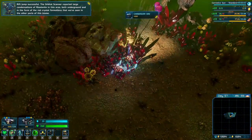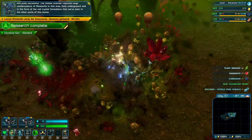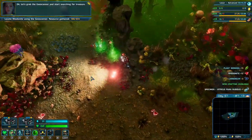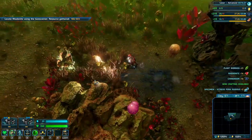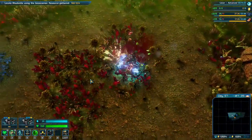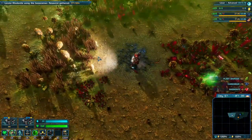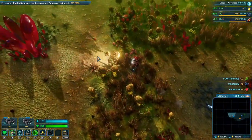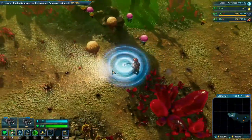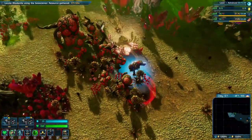The orbital scanner reported large condensations of Road Knight in this area, both underground and in the form of the red crystal formations we've seen in other parts of this biome. Let's grab the geoscanner and start searching for treasure. We've got a lot of nodes right here — they're not very healthy ones, but let's geo scan it out. This one's going to be all about geo scanning and getting to that 654. The more Road Knight, the merrier.